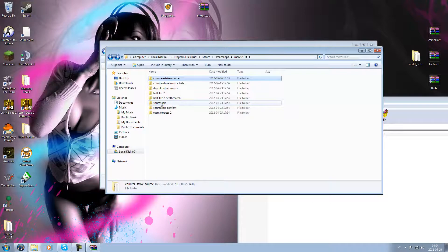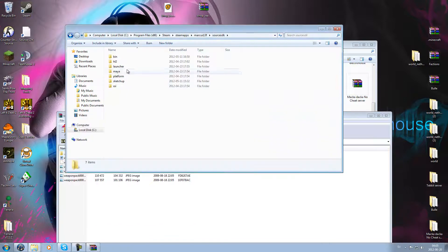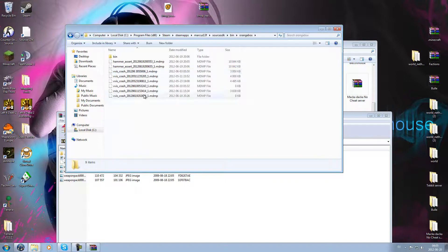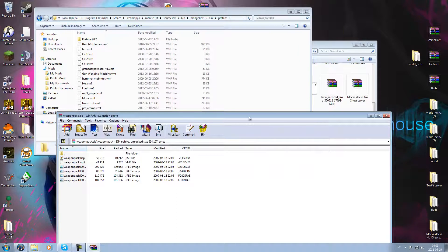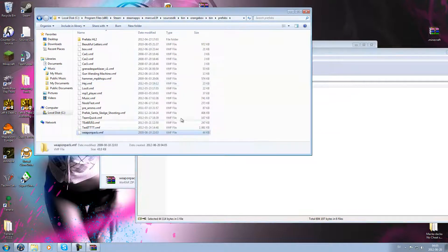Go back to that folder with your username, then go to your sourcesdk folder. Now you open Orange Box, then open the prefabs folder — here's your prefab folder. Now just drag in your prefab. That's the prefab I downloaded.